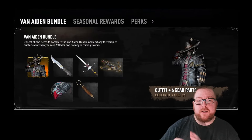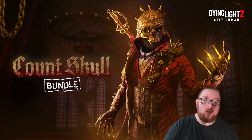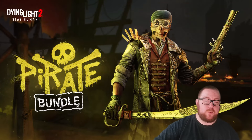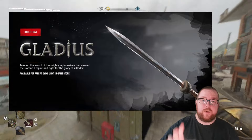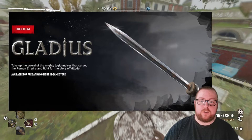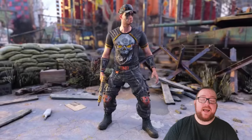Three new bundles have been added to the game. The first is the Van Aiden bundle, which can only be obtained from Baka during the event. The Count Skull bundle can only be purchased with DL points during the event. And the Cursed Pirate bundle looks like it's going to be a permanent part of the in-game store. There's also a brand new sword to claim for absolutely free in the in-game store called the Gladius — it's kind of a gladiator sword and looks really cool, so claim it while you can.